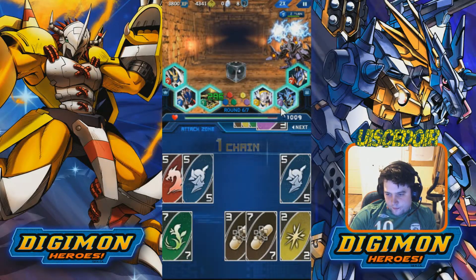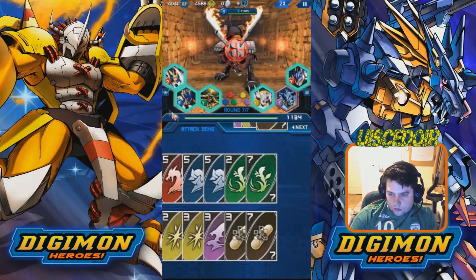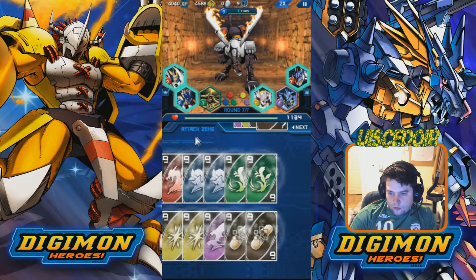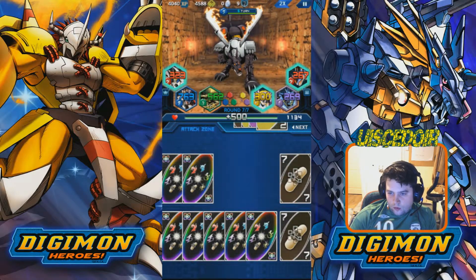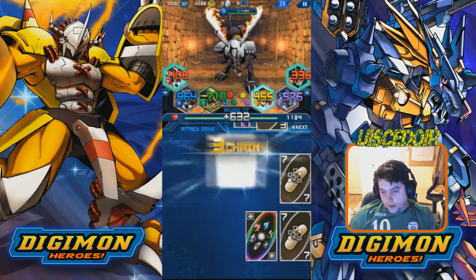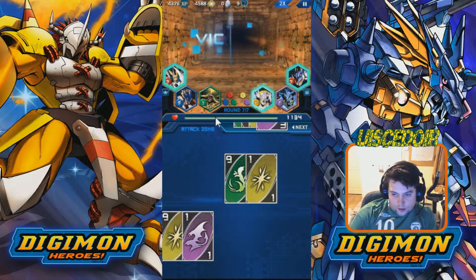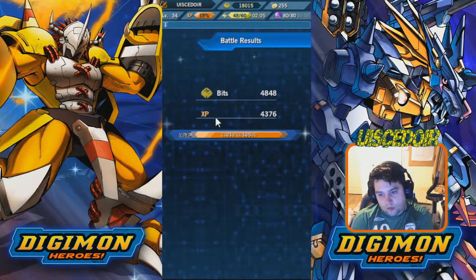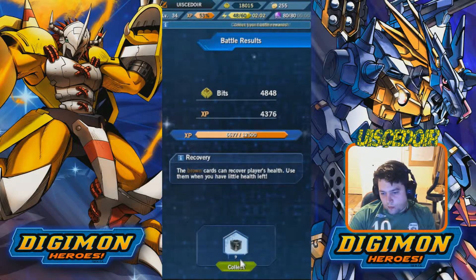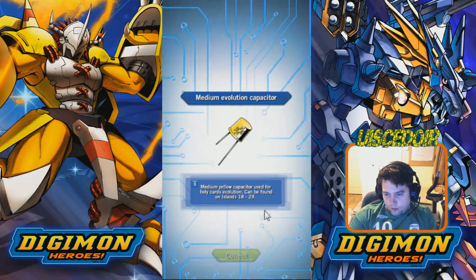We have all our special abilities ready so we should be able to clear the boss really fast. For the boss we have Black MetalGarurumon. This is like an easy sweep move — HerculesKabuterimon is the main one, and any Digimon that can raise the level of cards by one will give you the same effect. Beelzebubmon is quite strong too.